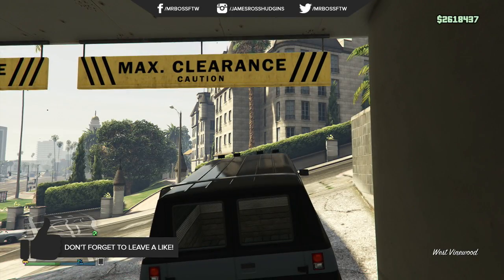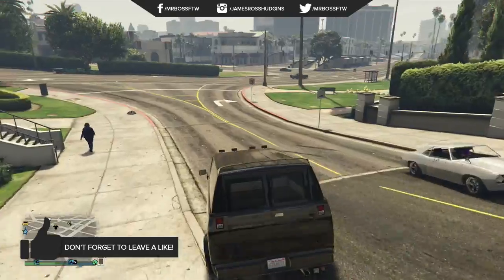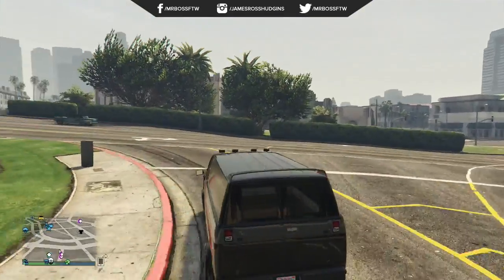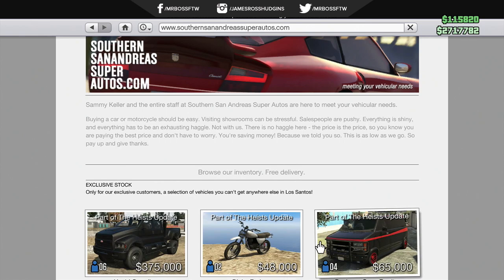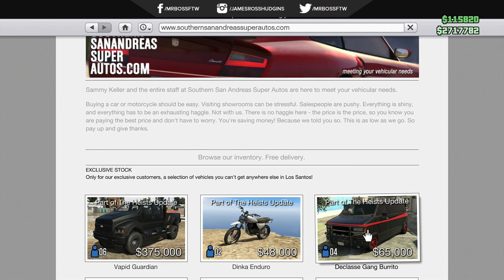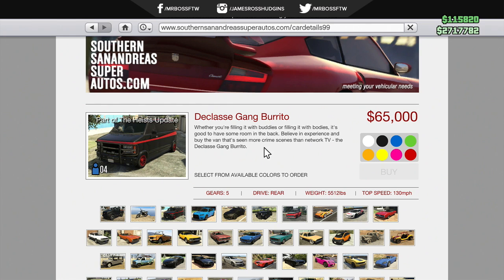This vehicle is awesome and one of my favorite vehicles added with Grand Theft Auto Online Heists, because it's new and customizable for the first time. The Declasse Gang Burrito has been in Grand Theft Auto 5 previously, but has never been able to be purchased or customized in the Los Santos Custom Shop. In order to do this, you're going to need to complete the final heist, the Pacific Standard Job.